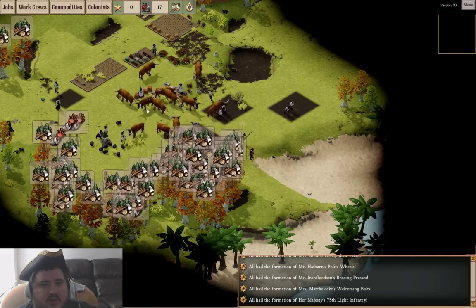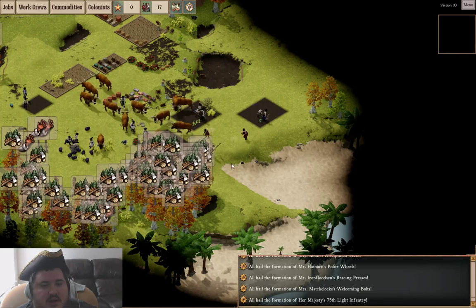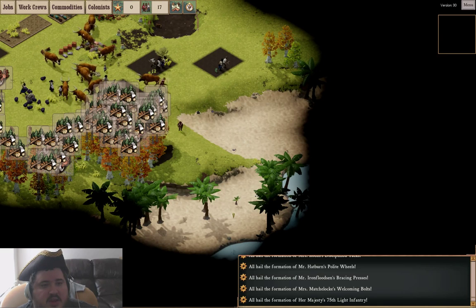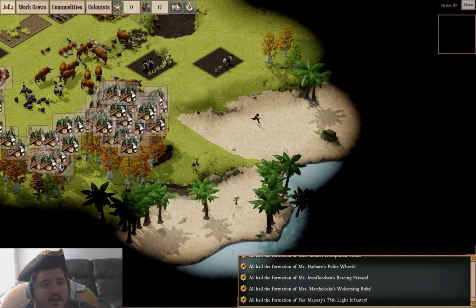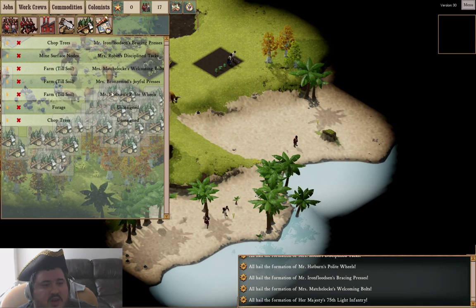Some notes: this is the internal test build. Under the military, there normally would be an option called patrol — you don't want to use patrol, it's terrible and it crashes your game. You probably don't want to click on colonists either; that's also crashed my game. Under jobs, you'll see everything that you've assigned so far and who's assigned to it.